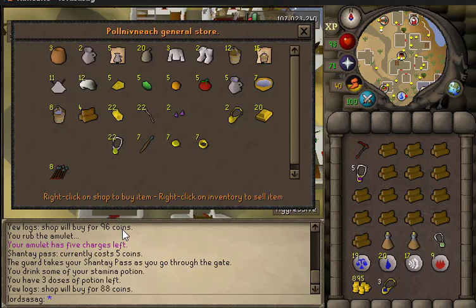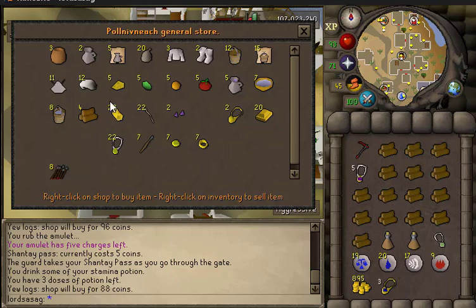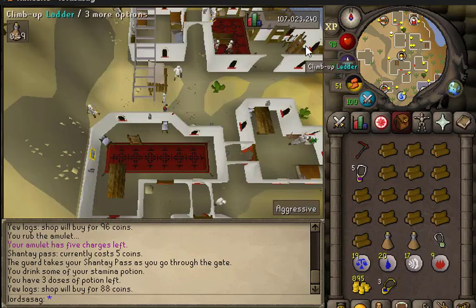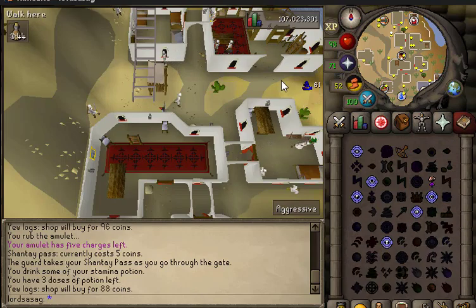If you are a non-Ironman you can also earn money here by checking the prices of gold amulets, necklaces, dragon bolt tips, maple longbows, other longbows, bracelets, and so on. You can sell all these items as a regular account and earn from 500 to 700 gold with no requirements, even as a level 3. It's a pretty amazing method. I also suggest that new Ironmen sell items like willow longbows here to earn profit.